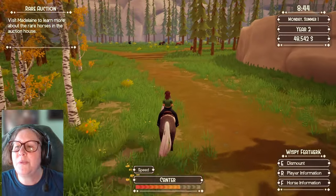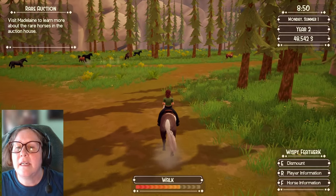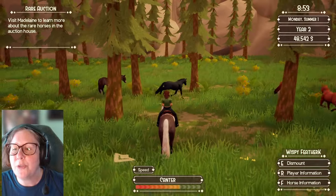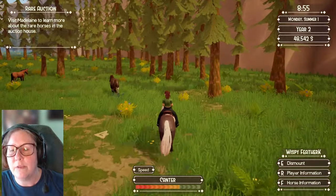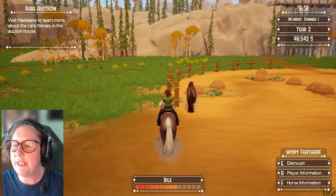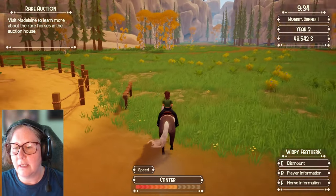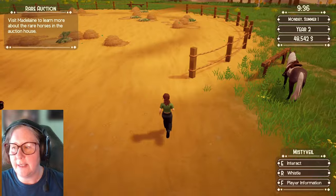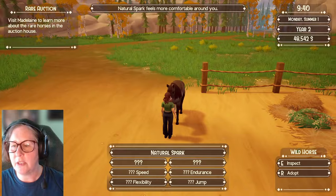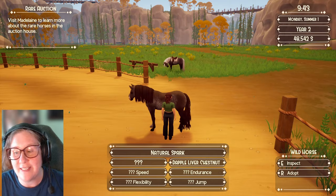I see a couple of somebodies who are quite pretty. We're going to go right in the middle — looks like a liver chestnut maybe? There's a pure black one right here. Get in there! Let's check this one out. Natural spark — oh, he's a dapple liver chestnut. Almost couldn't speak! A dapple liver chestnut, nice. Beginner, beginner, intermediate — 15-hand mare.